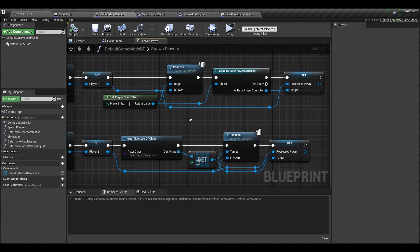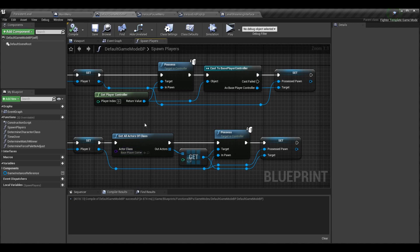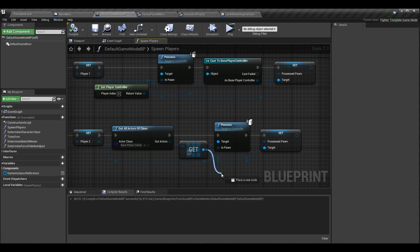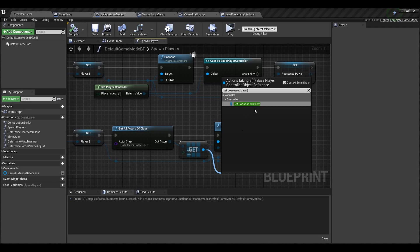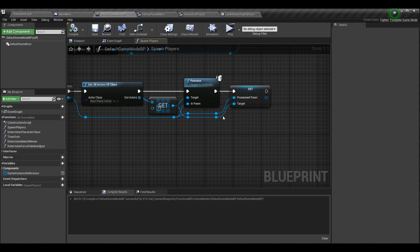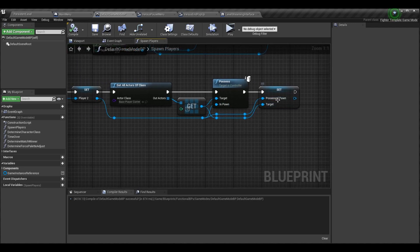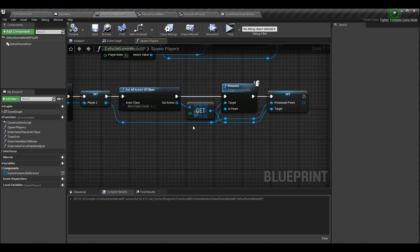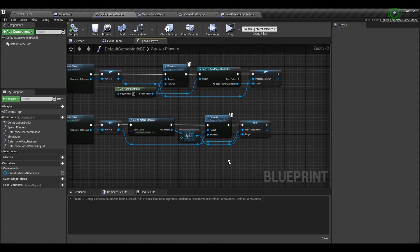Then we call Possess on player two's controller. We don't need to cast again because we're already getting all actors of class Base Player Controller, so the output array is Base Player Controller object references. Drag off the Get and type Set Possessed Pawn — the target is the controller, and what gets set to this value is player two, just like above where we set player one to possessed pawn. So now as soon as we possess these characters, the very next action we take is setting this possessed pawn variable — it doesn't matter if we load into the game or exit back to the main menu and load a new level, we'll always know who our possessed pawn is.